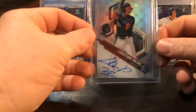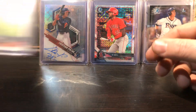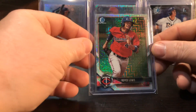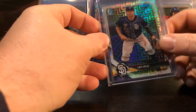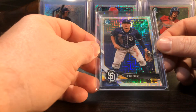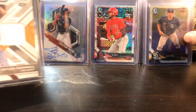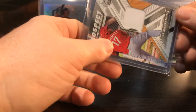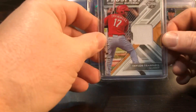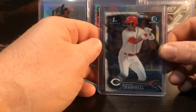Christian Pache - Braves prospect, a lot of talent with this guy too. Picked this up at a card show with Jason the Zombie Collector. Royce Lewis. Urias - he got traded, I forgot who he was traded to. Taylor Trammell - he was traded from the Reds, I think he went to Cleveland. Taylor Trammell was MVP of the Futures Game - not last year but the year before.